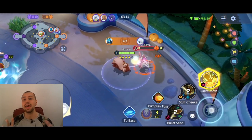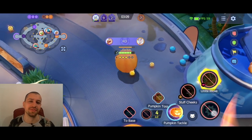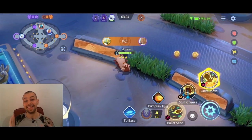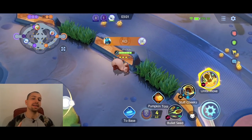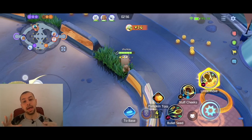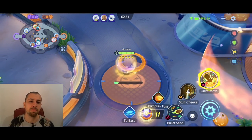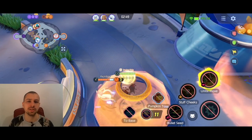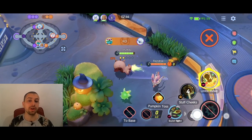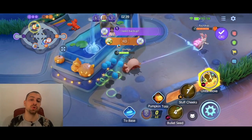Before we get into the held items and stuff, make sure to subscribe and ring the notification bell so you don't miss any further Pokemon Unite content on this channel. Let me explain the pumpkin toss first, because that is in fact the only thing that is different compared to the previous Mer Stadium. The visuals are different - it is that autumn, spooky Halloween theme. But other than that, you really just have this battle item. Everyone has to use this pumpkin toss.